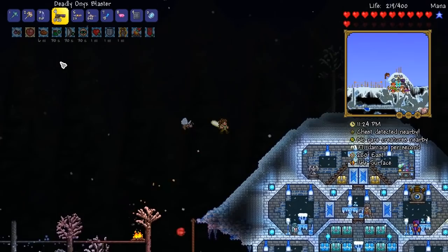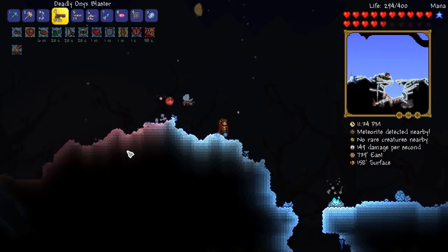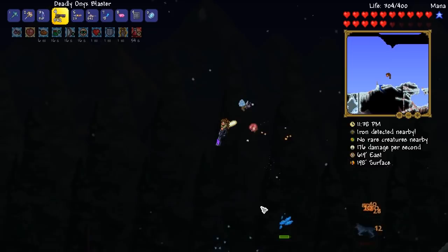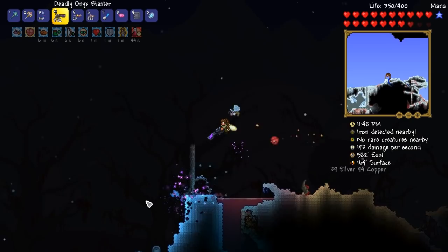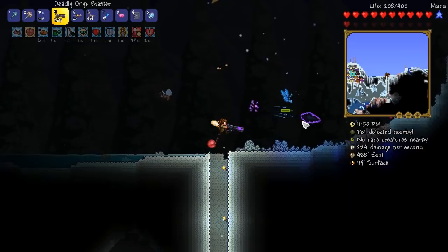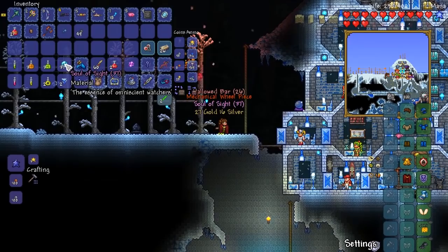Ladies and gentlemen, there we have it — the twins have just been taken out of the game. Did the green eye drop a trophy by any chance? I don't think he did. That's pretty darn cool — we took down the twins first time. Yes, we utilized the nurse, but I don't care. If you guys are the kind of people who say you shouldn't use the nurse in fights, just get out of this channel — I don't want your kind of sass. I'm feeling pretty good about that!